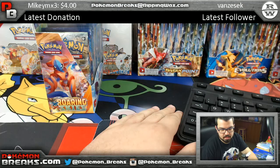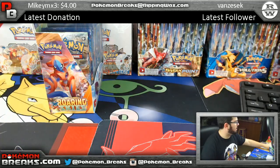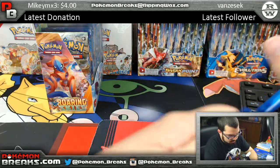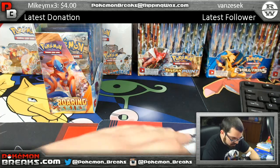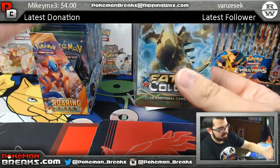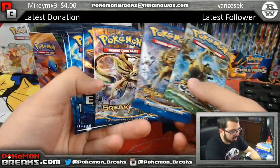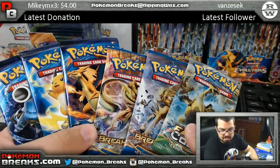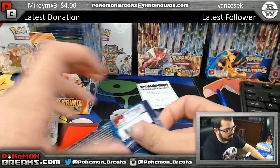Let me write this down — mystery pack break 21. Pack number one is going to Lee. Lee, you've got Fates Collide, Breakpoint, Breakpoint, Evolutions, Evolutions, Evolutions. We're going to go ahead and open those up. Lee, good luck man!